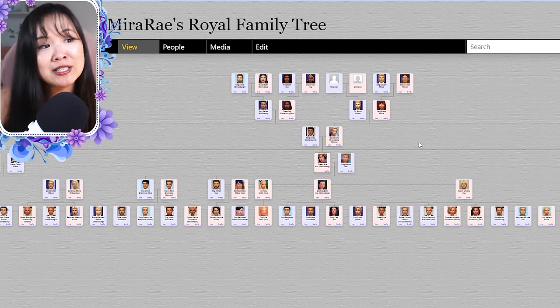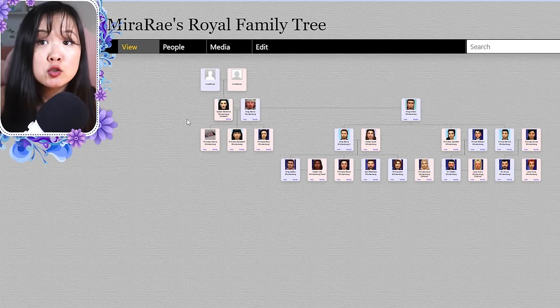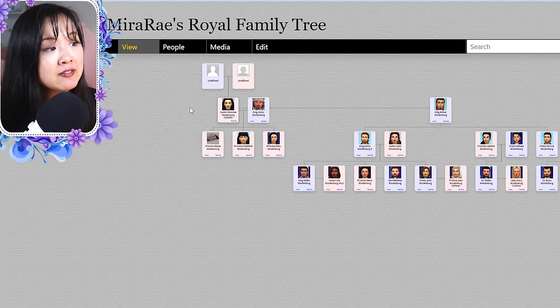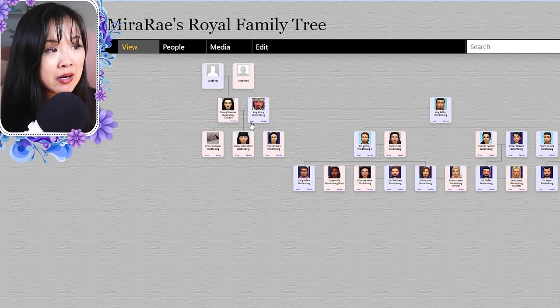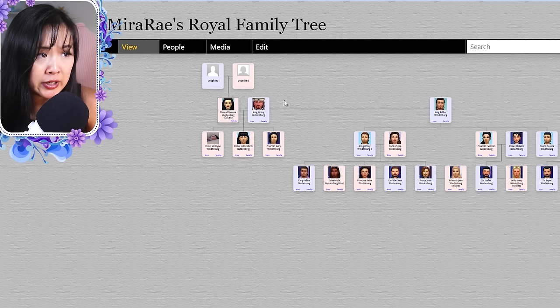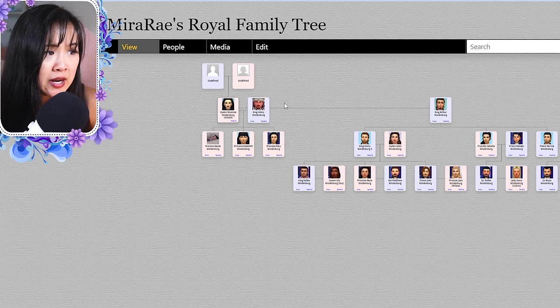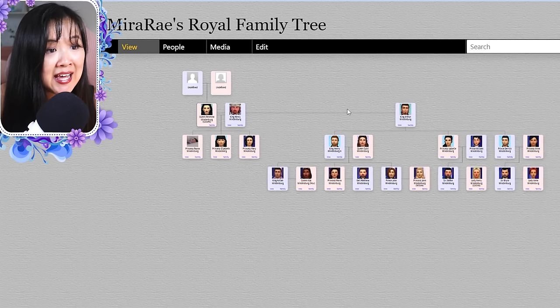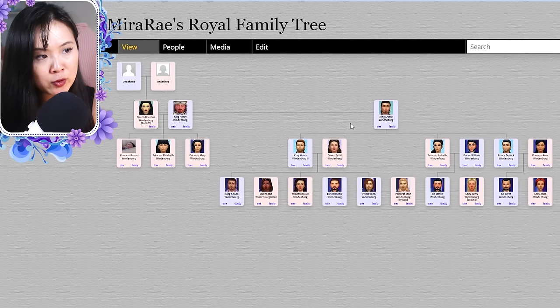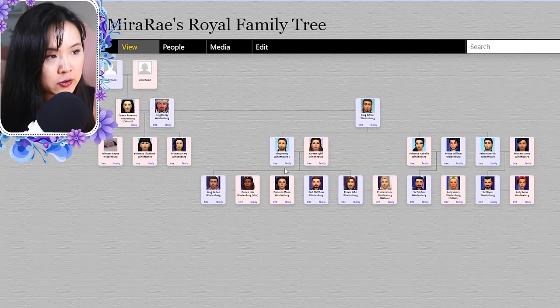We're going to start with the Windenburg Royal Family. I have a mini-series called The History of Windenburg where we get to see the first rulers. We have King Henry, who was originally married to Queen Caroline, but she doesn't fall into the tree. Ravenna is our main matriarchy — she had three kids with Henry: Mary, Elizabeth, and Raina. Then she had kids with Arthur: Henry, Isabel, and Derek.